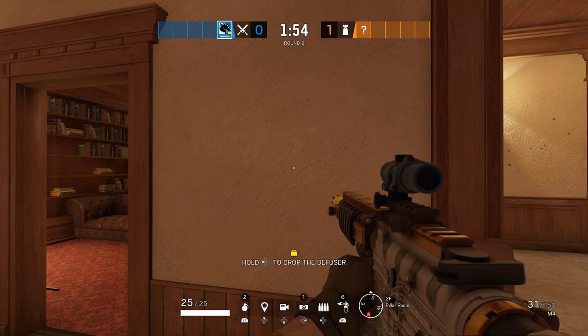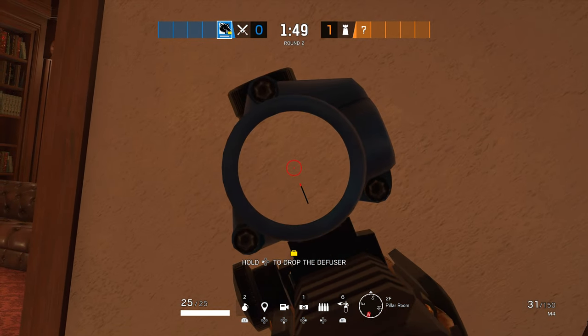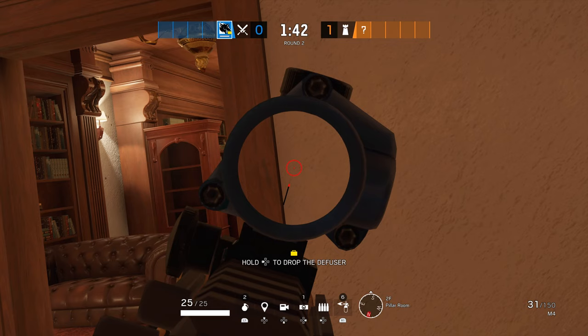The first step of a Shaiko peek is to lean into the corner you want to peek. After that you start to strafe into that corner. Once you got all the intel you lean into the opposite direction and strafe back into cover.